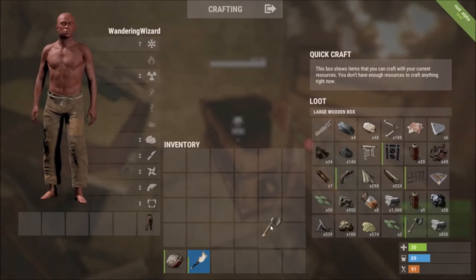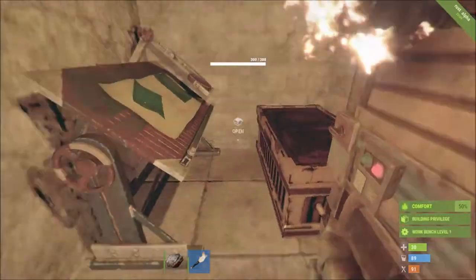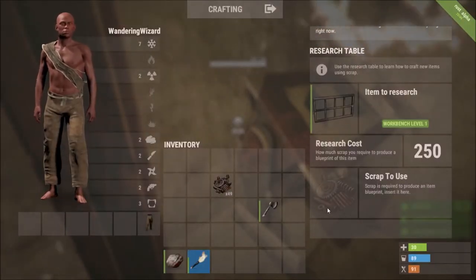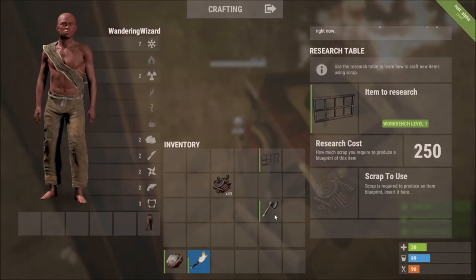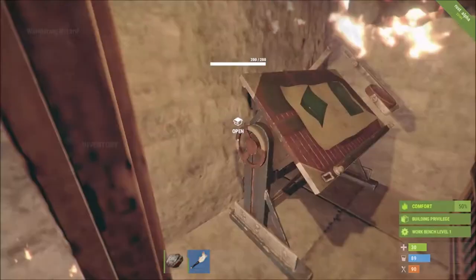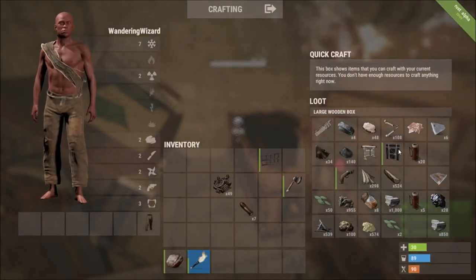First, I want to make some observations about three major differences between new blueprints and old blueprints that I wasn't expecting. First, there are very few BPs that are unlocked by default. You can make a bow and some basic wood gear and a stone base with some metal doors, but that's basically it from the beginning.